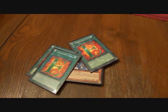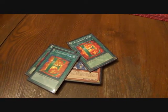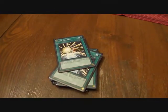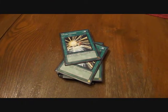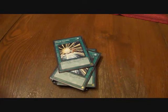On to spells — we have three Emergency Call. You're running Heroes, you're going to want to search Heroes. The build originally calls for just two of these and two Duality, but I'm working with what I have. Two Mask Change: I've got Water targets, I've got Earth targets, so I can make Acid, Vapor, or Dion depending on what I need.